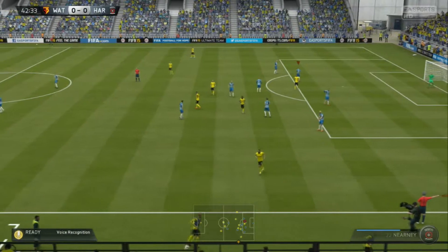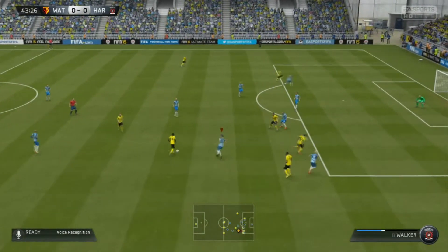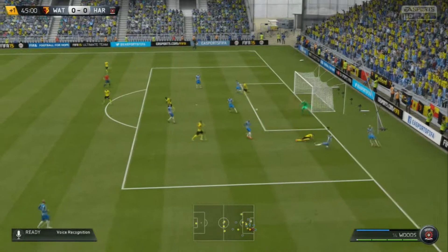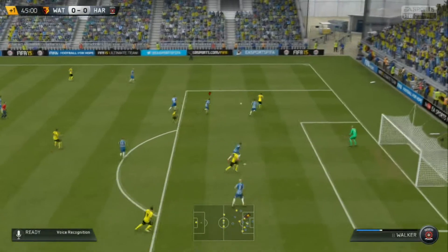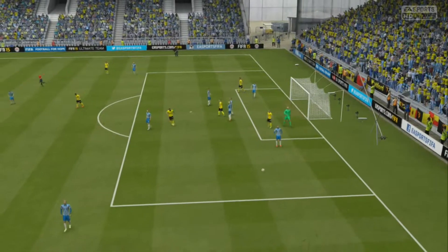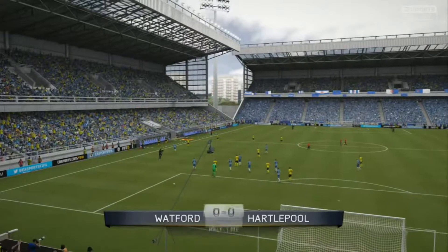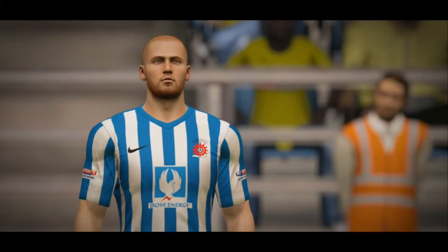Walker plays a bit of a weird ball — doesn't really play it towards anybody, a bit of miscommunication. Watford have the ball, trying to get to the edge of the penalty area. Woods sticks his leg out but the ball carries on. Watford play it across the front — the player goes down, the referee doesn't give a penalty. Watford players are not happy with the decision. Watford head it towards goal and it just goes over the bar as the referee blows for half-time. What a game so far — end-to-end stuff.